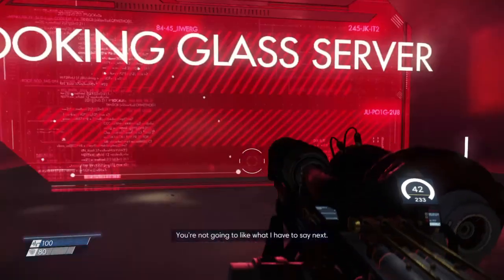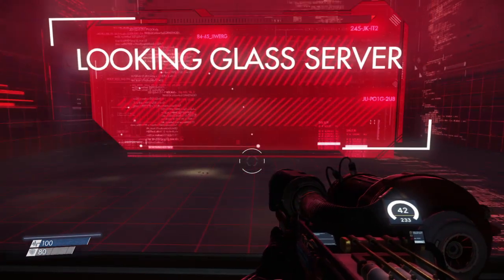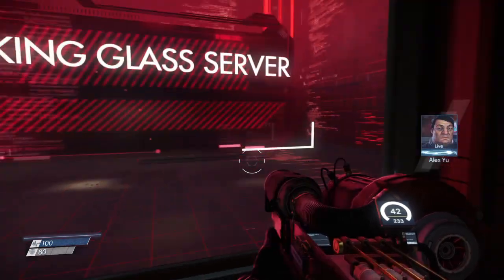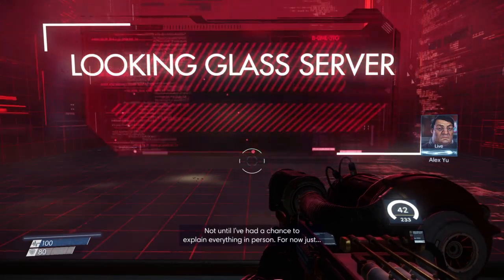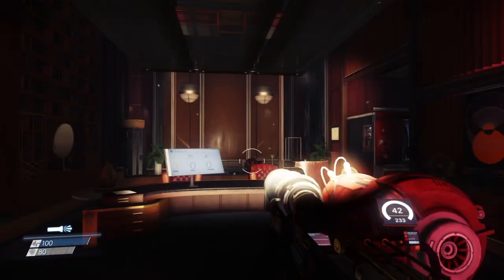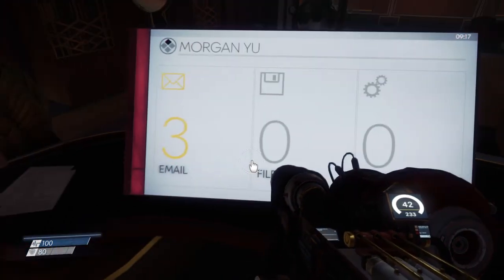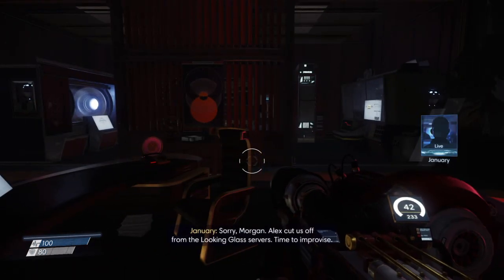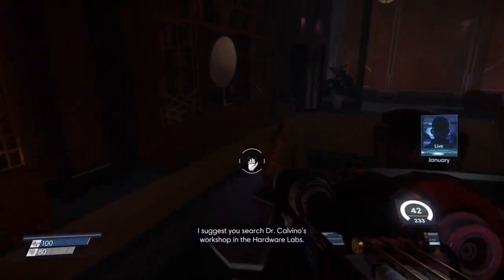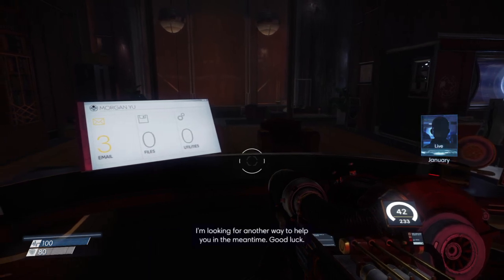You're not gonna like what I have to say next. You thought I found every one of those damn videos. Sorry but I can't let you listen to that — not until I've had a chance to explain everything in person. For now just... I have to go. Just sit tight, please. Sorry Morgan — Alex cut us off from the Looking Glass servers. Time to improvise. I suggest you search Dr. Calvino's workshop in the Hardware Labs. He invented the Looking Glass technology — you might find a way to restore the server connections there. I'm looking for another way to help you in the meantime. Good luck.